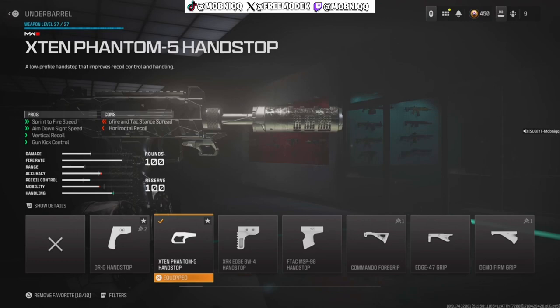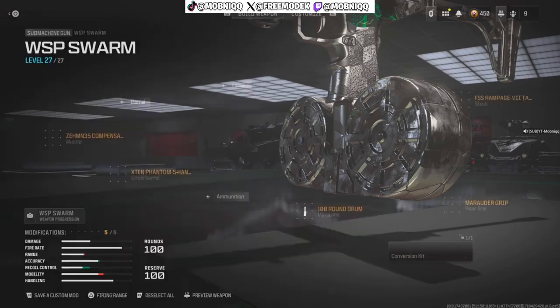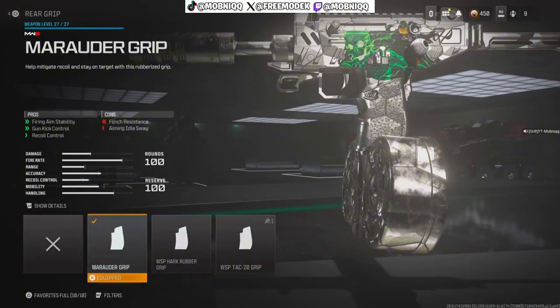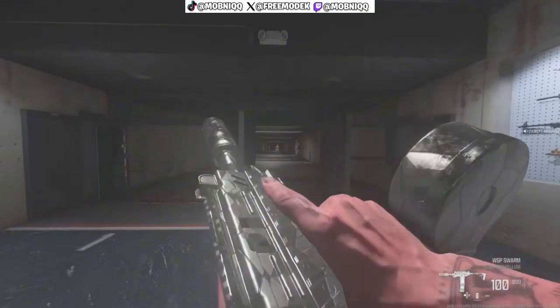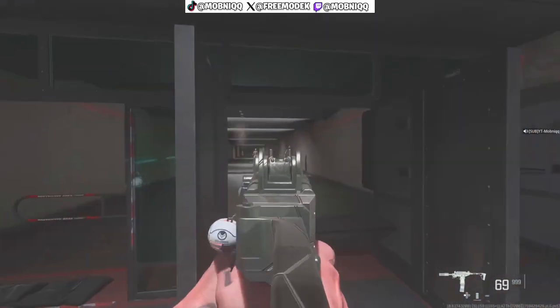I use the 100-round drum — sometimes I use 50 but mostly the 100-round drum. It's the best for the WSP, that thing shoots like a god. I also use the Marauder grip for fire-aim stability and gun kick control, because you gotta get that gun kick control under control.